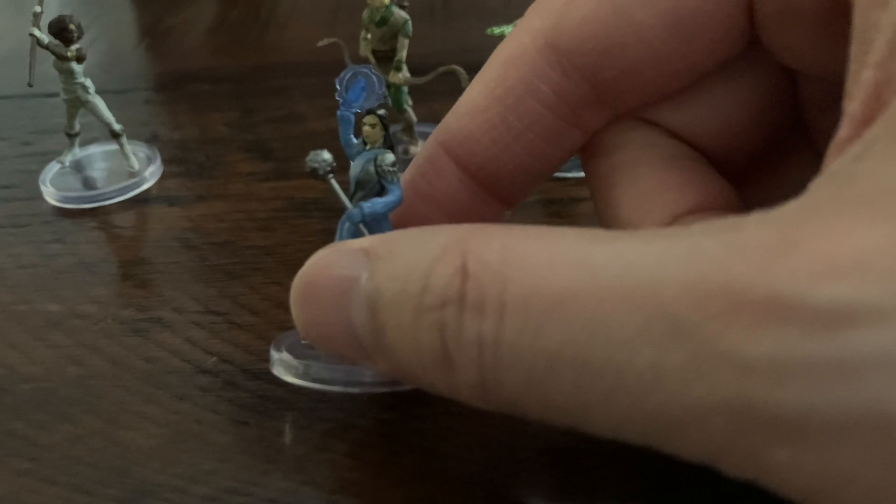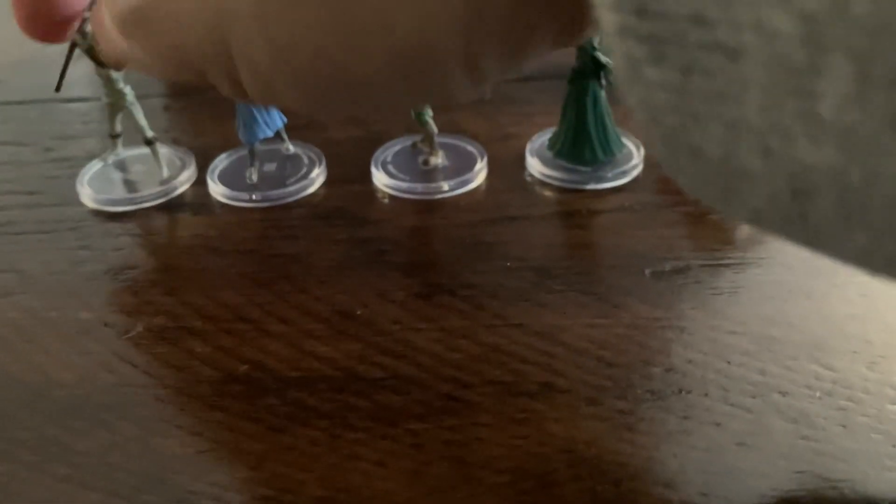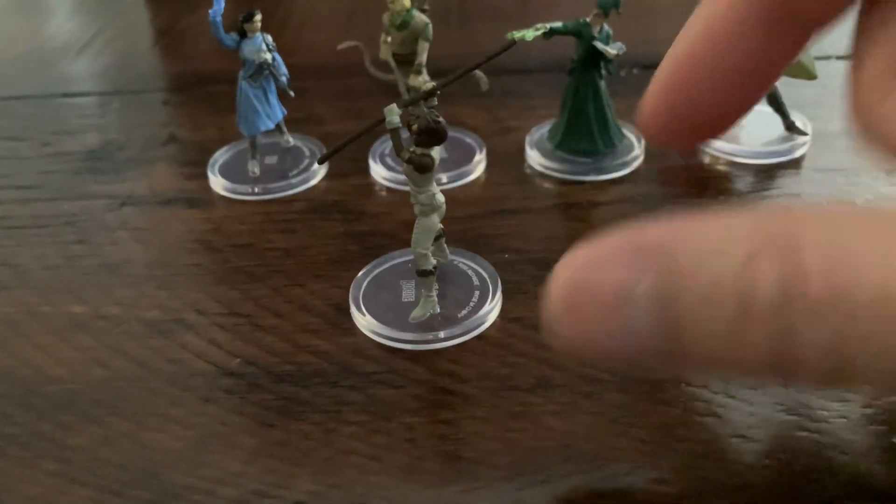So most of these new figures from WizKids feature clear bases instead of black bases, so if you put them on a battle mat you can see the detail of the terrain beneath. Here you can see Sheila is more of a cleric — she has a mace now. And of course, Diane with her staff.